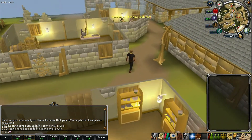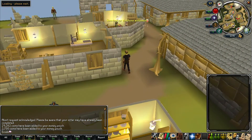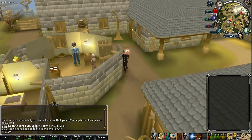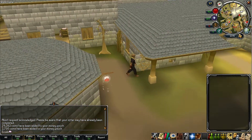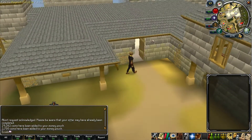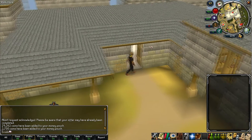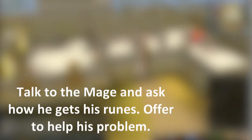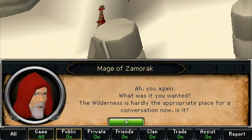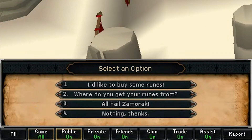Run south right by the anvil, and then Aubury's shop is right there. Just go into this building right here and there he is.